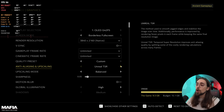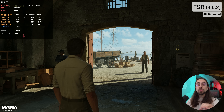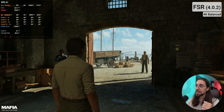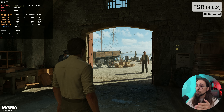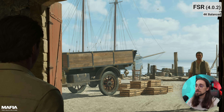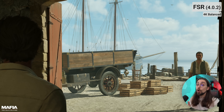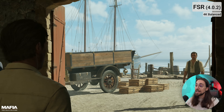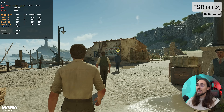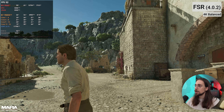As soon as we enable FSR 4 in balanced mode we're pushing 51 FPS — only lost around 3 FPS versus TSR — but look at the shimmering: non-existent. The quality is very very nice, no shimmering whatsoever. You look at the ropes, you look everywhere, and there's no shimmering. The temporal stability with FSR 4 balanced is even better than native TSR, which is actually impressive.